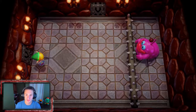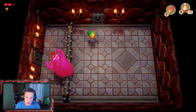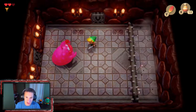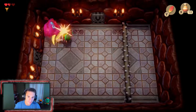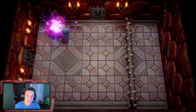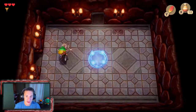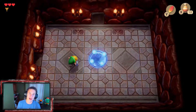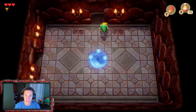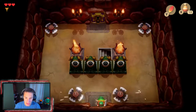We've found the mini-boss: a little blob guy who throws things at us. For mini-bosses we typically use our dungeon item to defeat them. With Roc's Feather we hop over its projectile and start attacking it. We wipe it out easily — mini-boss is done! It drops a fairy and a spawn portal so we can warp back from the beginning and replenish all our hearts.